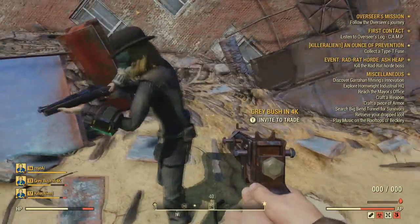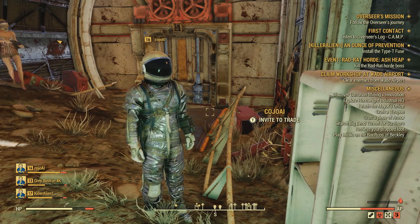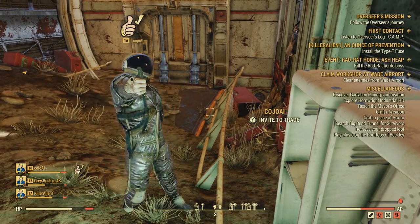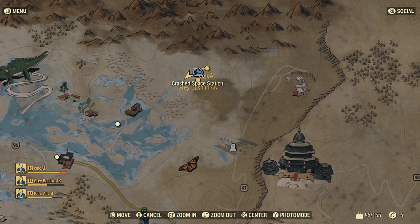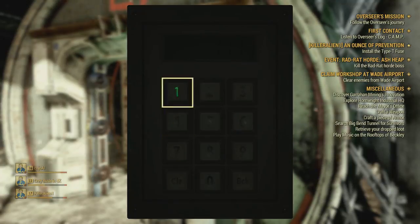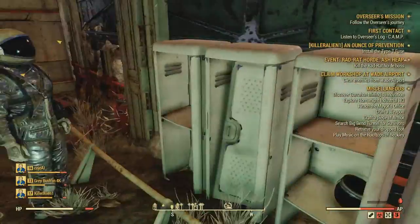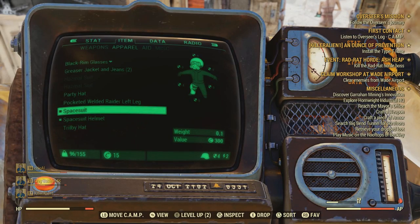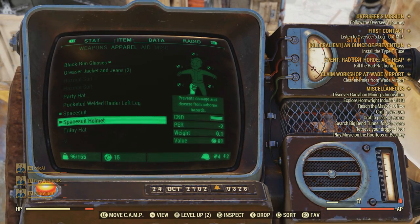The next outfit seems to only be available at one area, and that is the spacesuit. It looks exactly like a spacesuit, which is pretty cool. If you want to look like a spaceman in Fallout 76, head up to this general location on the map. There will be a code you'll need to enter to open a door, and inside that area will be plenty of spacesuits in lockers that you and your buddies can pick up. These are worth 300 bottle caps each, and the helmet is also worth quite a bit, so definitely worth coming here to loot.